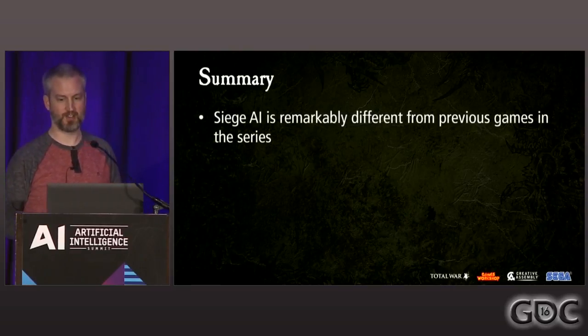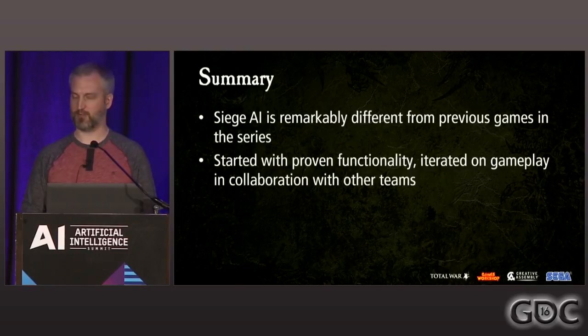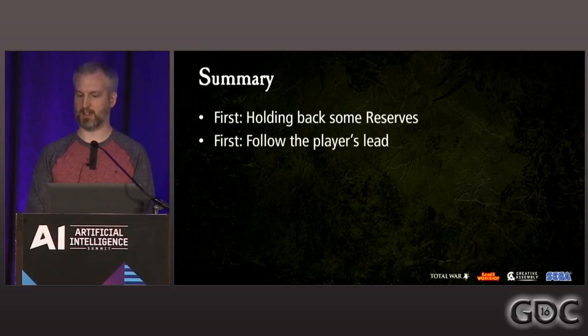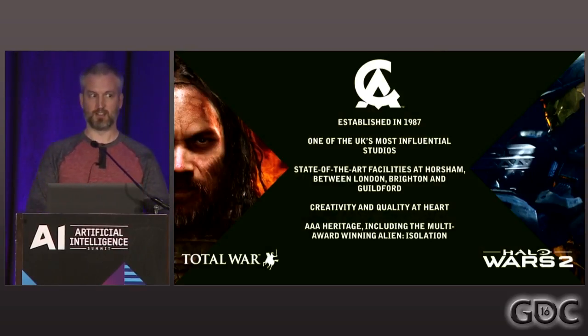To wrap up: the siege AI in Total War Warhammer is remarkably different from previous games in the series due to a different set of design goals. We started with a proven set of functionality from Total War Attila and iterated towards the style of gameplay we wanted in close collaboration with the battle and design teams. The breadth of player-facing AI behaviors is driven by the variety of unit types and army compositions brought to the battle, not by randomization within the behaviors themselves. For the first time, we're now holding back units in reserves instead of committing the entire force at the start of the battle. And also for the first time, the friendly AI is able to follow the player's lead instead of just forging its own path. Creative Assembly is located in England and we're hiring across all disciplines.